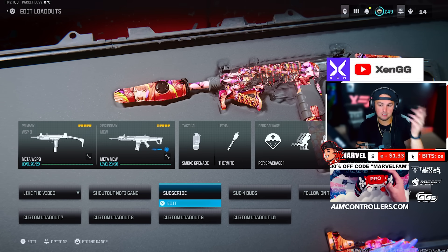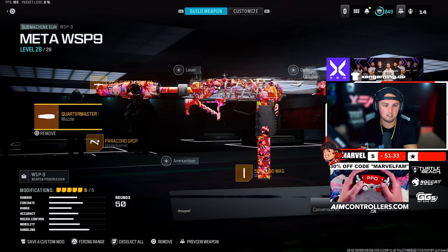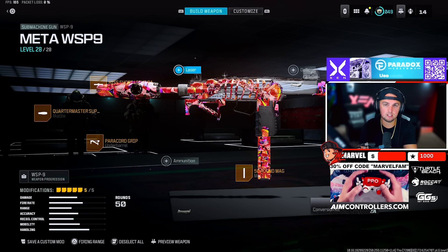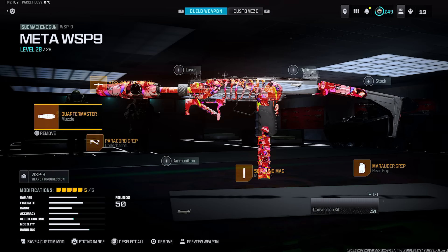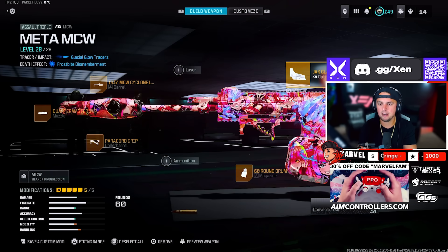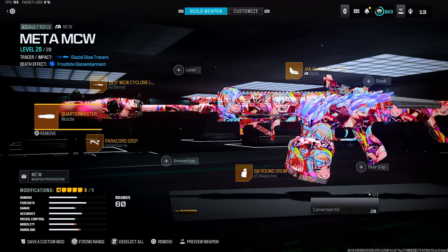Next, the WSP9 paired with the MCW — the MCW also got a buff. For the WSP9: Quartermaster Suppressor, WSP Short Light Barrel, Paracord Grip, 50 Round Mag, and the Marauder Grip. For the MCW: Quartermaster Suppressor, Cyclone Long Barrel, Paracord Grip, 60 Round Drum, and the Jack Glassless Optic.